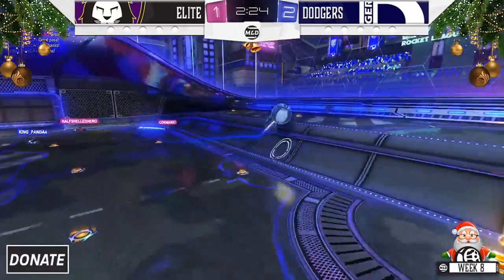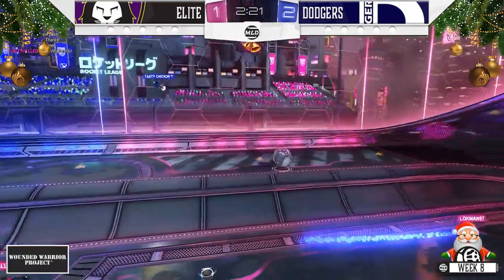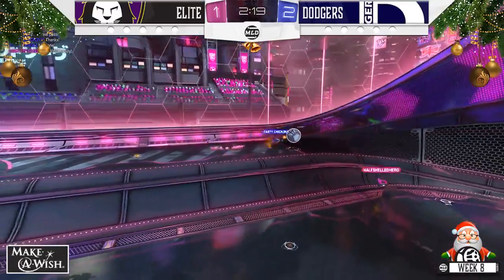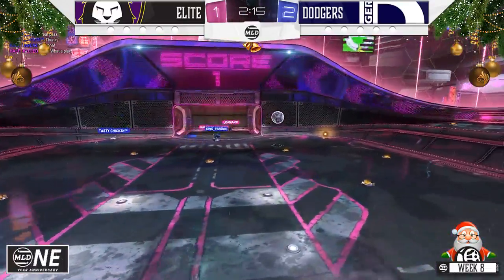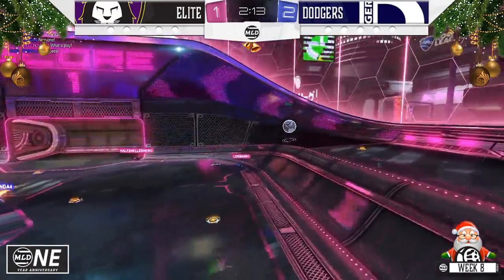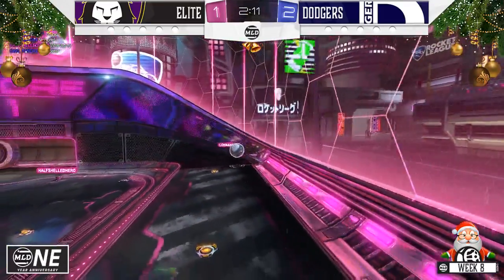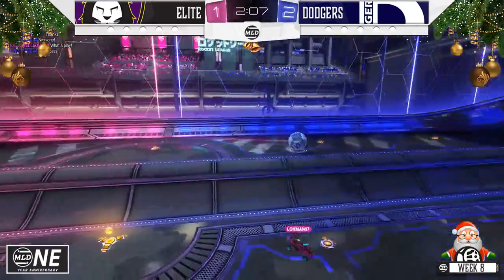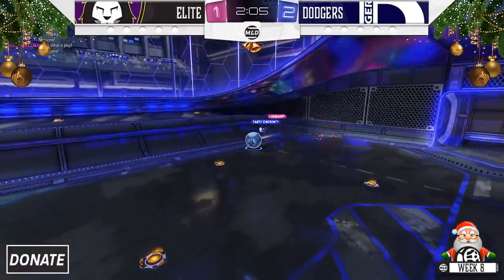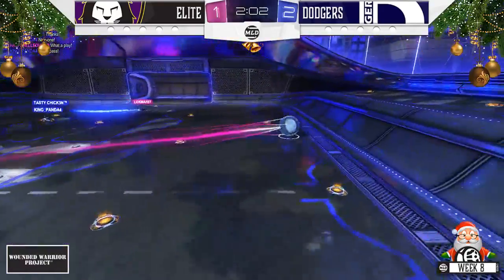Hero goes up for that one — it might be a run back for the Dodgers. So the Elite have to be really aware of their field position on this map. It's a narrow map that has a lot of weird angles that you can suddenly get beat by. So they definitely need to be aware of each other and where their opponents are to avoid getting burned further, as they are still down a goal. And a lot of counterattacking from the Elite now, not able to get past Chicken in his own end.